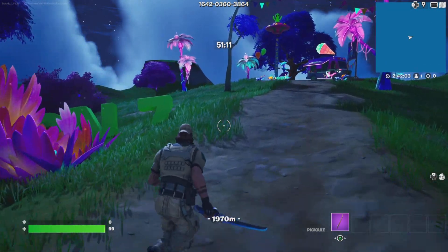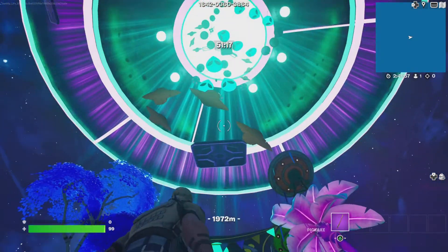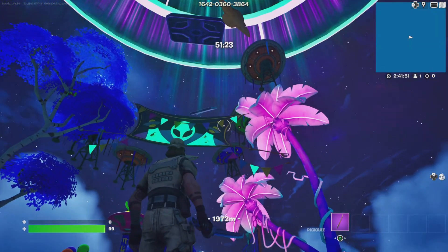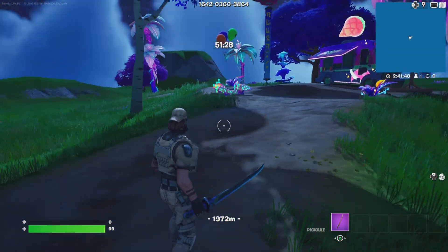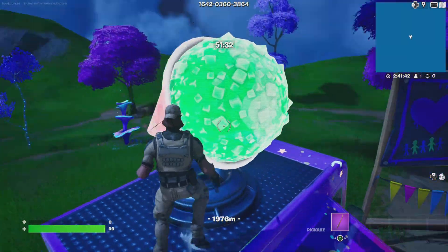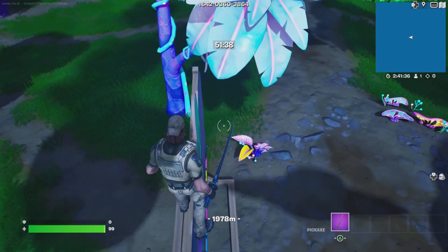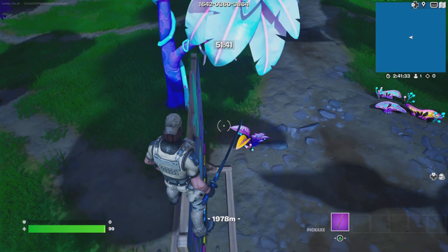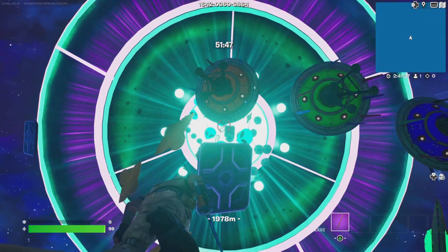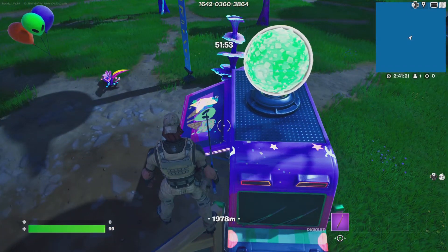All right, here we go — Season 7. One nice thing about this season is it's basically all above this island, so if you fall you don't start from the beginning — you can try it again. That's kind of one of the nice things. With Season 5 you kind of get away from that arena so if you fall it's over, but this one the whole thing is under you. This is all of Season 7 right there.